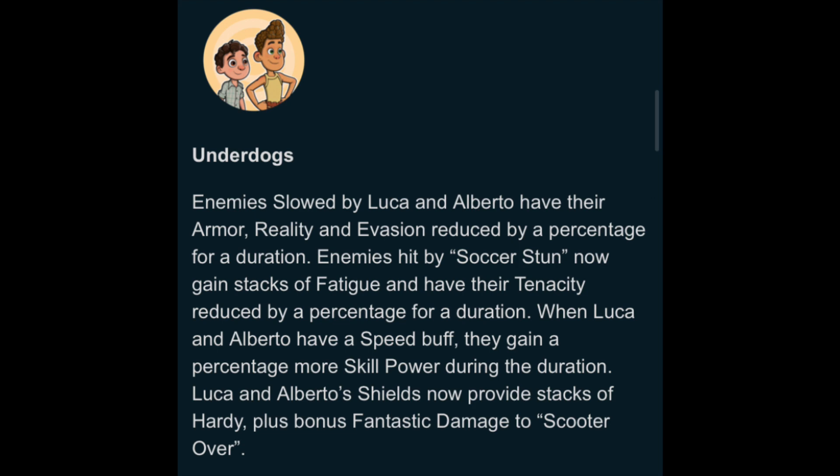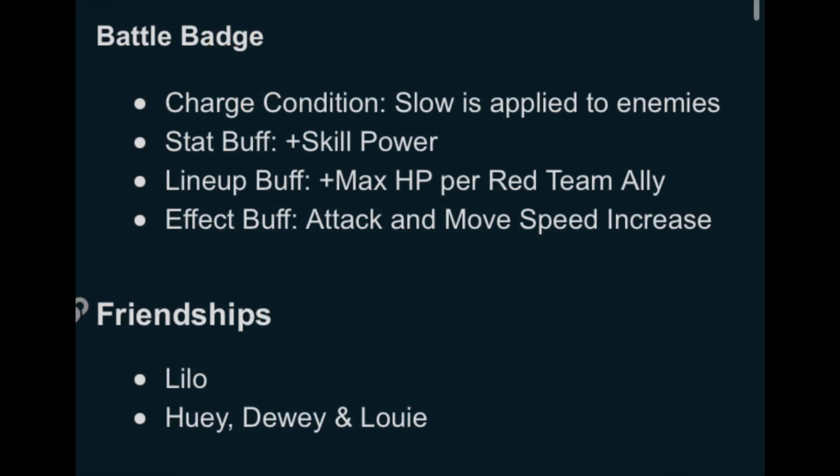Finally there's the Underdogs passive. Enemies slowed by Luca and Alberto have their armor, reality, and evasion reduced by a percentage for a duration. Enemies hit by Soccer Stun gain stacks of fatigue and have their tenacity reduced. When Luca and Alberto have a speed buff, they gain more skill power during the duration, and their shields now provide stacks of hearty plus bonus fantastic damage to Scooter Over. The friendships are going to be with Lilo and with Huey, Dewey, and Louie — they're all kids, so I can see that, though I don't see a strong connection personally.